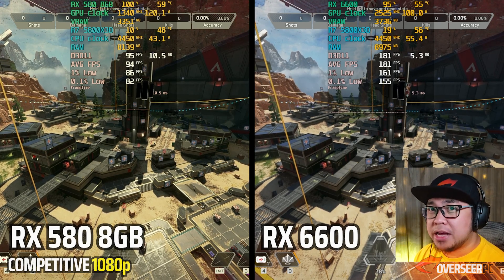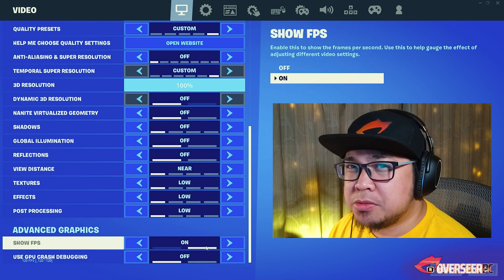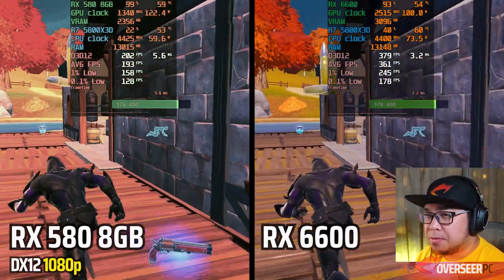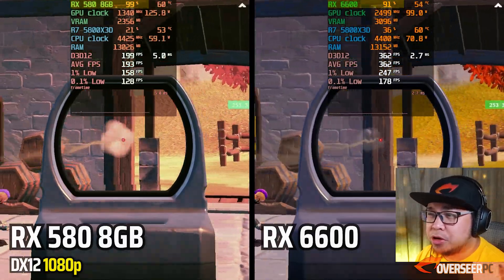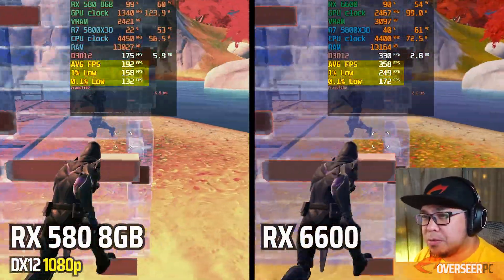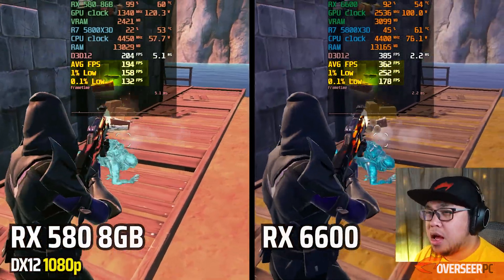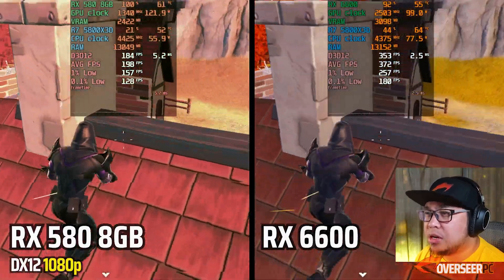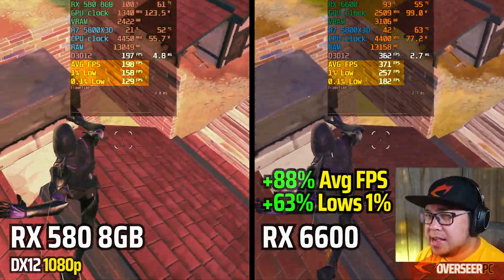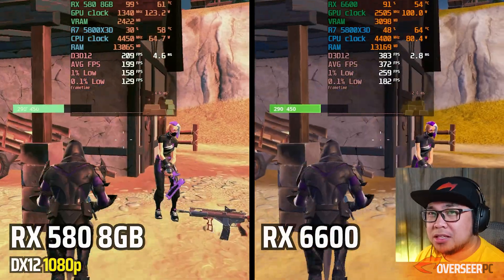Moving on to Fortnite — we'll test all three APIs: DX12, DX11, and Performance Mode. Starting with DX12, the RX 580 is maxed out compared to the RX 6600. There's a huge difference in average fps, 1% lows, and even 0.1% lows — about 100 fps difference in favor of the RX 6600. If you're playing Fortnite at DX12, it's definitely worth upgrading.